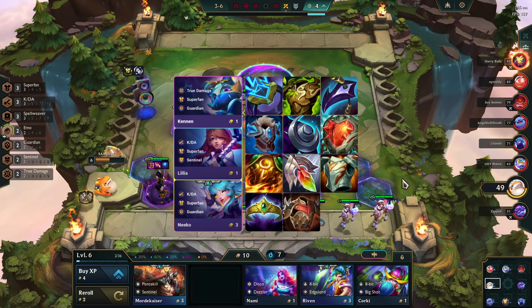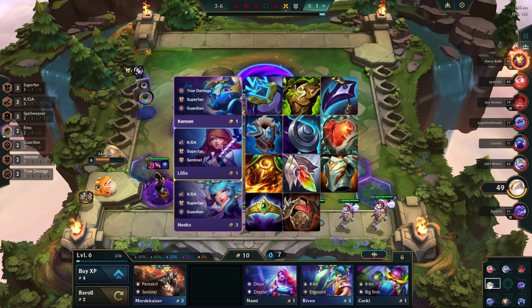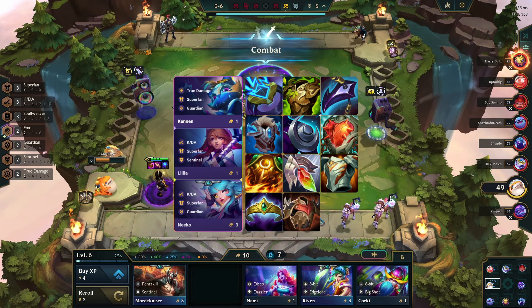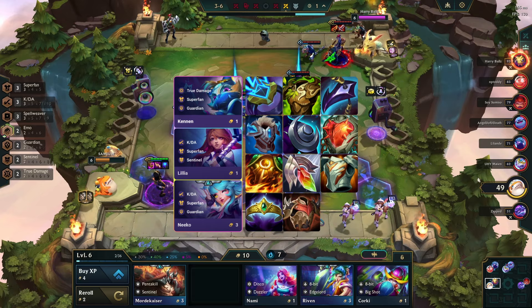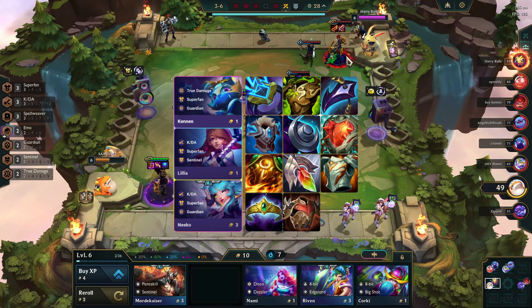For our main tanks — Kennen, Lilia, Echo, and Neko — they can use Ionic Spark, Warmog's Armor, Dragon's Claw, Protector's Vow, Evenshroud, Steadfast Heart, Sunfire Cape, Redemption, Gargoyle Stoneplate, Crownguard, and Bramble Vest.